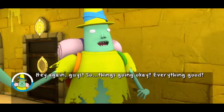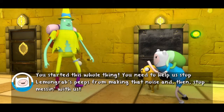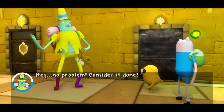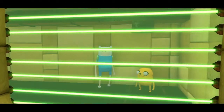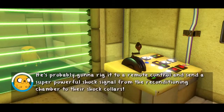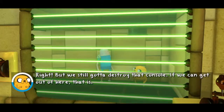Hey again, guys! Things going okay? No, man — things are not good! You need to help us stop Lemon Grab's peeps from making that noise and then stop messing with us. Take us to whatever Lemon Grab is using to control the Lemonheads, right now! The reconditioning chamber — I remember this place! Lemon Grab uses it to shock people. That console out there — I bet that's what he's gonna use to make the Lemon Peeps scream! He's probably gonna rig it to a remote control and send a super powerful shock signal from the reconditioning chamber to their shock collars. But what he doesn't know is that we have the remote control! We still gotta destroy that console.